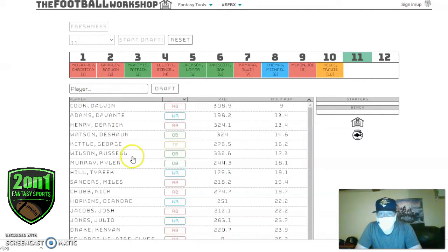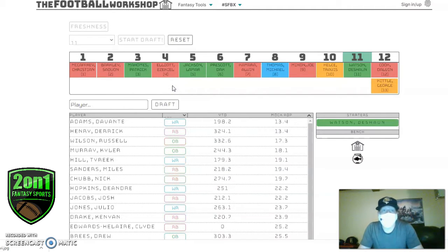Based off ADP, we'll take DeShaun Watson first. The biggest thing with Watson is: can Fuller and Cook stay healthy? If they can, losing Nuke is massive, we all get that. But a healthy Fuller, healthy Cooks, and some of their other guys in their stable should make up enough for Watson to still be a really good, strong fantasy player.